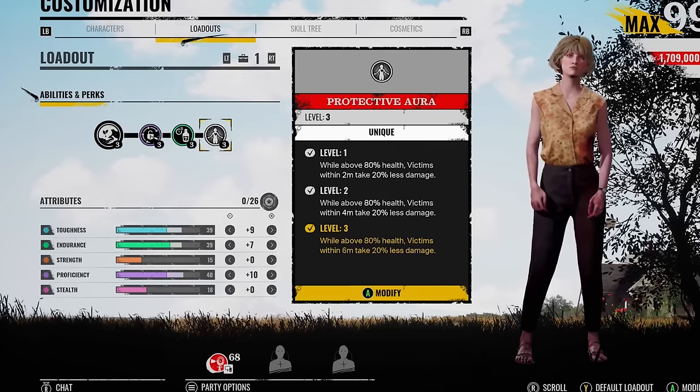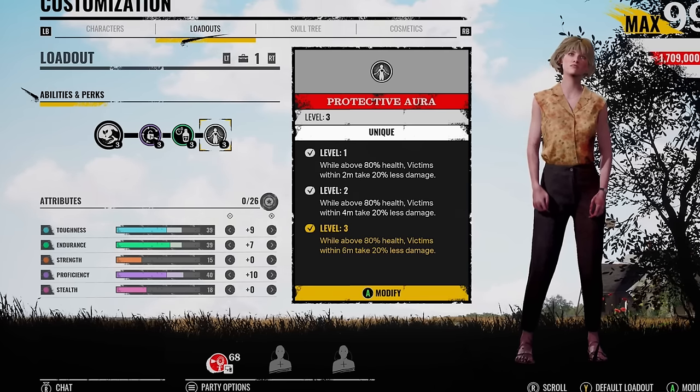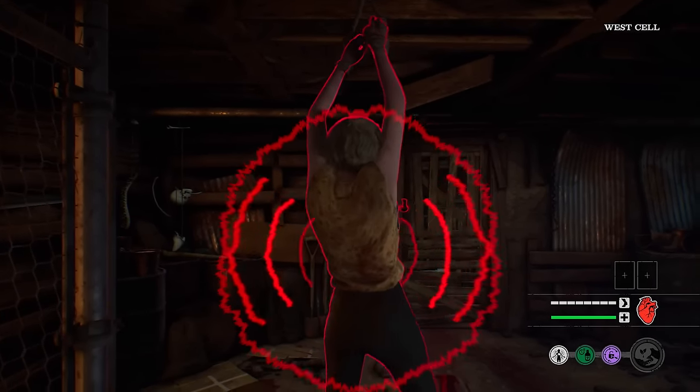This is the build we're going to be running. We're going to jump into some games with Virginia and see how good the ability is. I want you guys to leave a comment and let me know what level 3 ability you think is the best with the boon. Make sure you leave a like on the video and support the channel. We've got the new map as well — this time using boon for the healing.